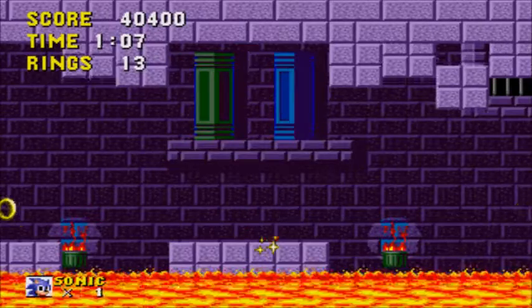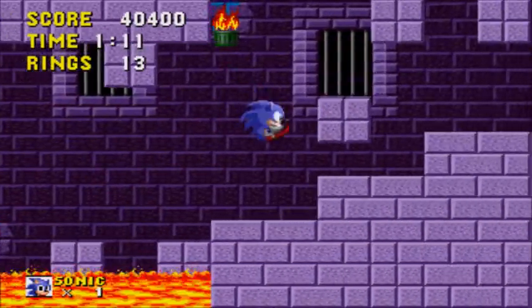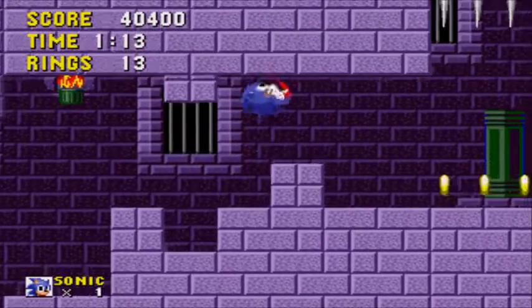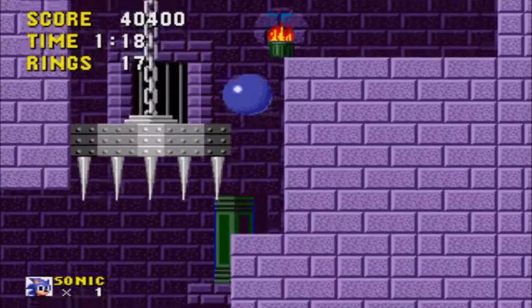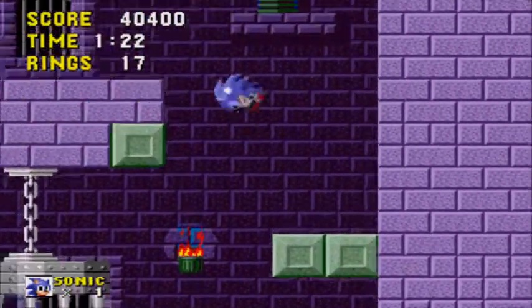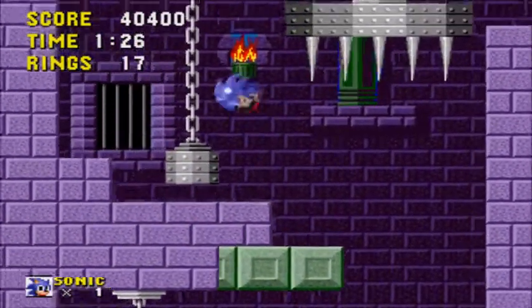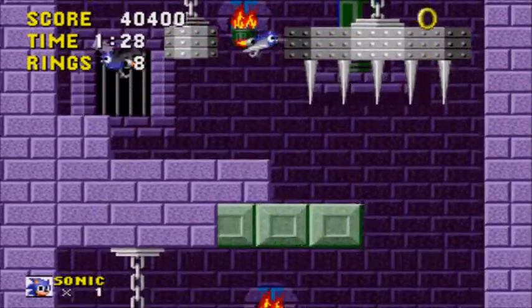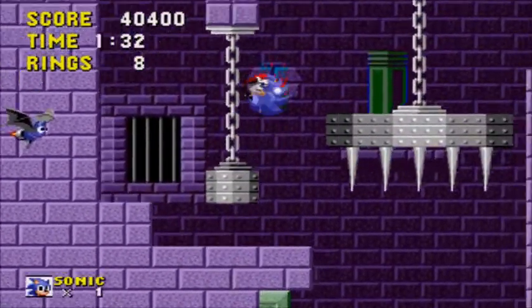Not only that, but the level design is incredibly thematically boring. There's really not a lot of variety to these levels besides the Green Hill Zone, which is so iconic that it's been remixed more than any other Sonic zone in those countless 'let's restore Sega to its glory days' games. But that's about the only good zone in this entire package — everything else is either underwater or in a cave.